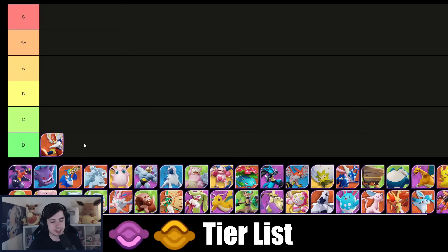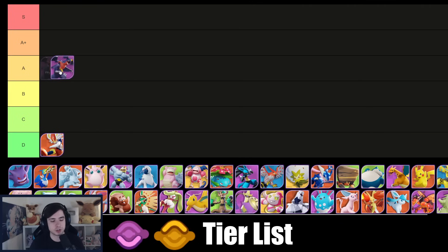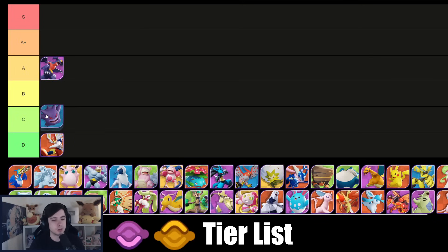Starting with the top and bot path tier list: Cinderace is easily D tier, absolutely terrible — would not recommend playing it ever. Even in center lane it's kind of risky right now. Garchomp I think is still quite underrated — to me Garchomp is a solid A, and I've been placing Garchomp in A for a long time; he's quite strong. Gengar is simply a C Pokémon right now, still a tiny bit better than D tier when it comes to top and bot path, but I wouldn't recommend playing it.